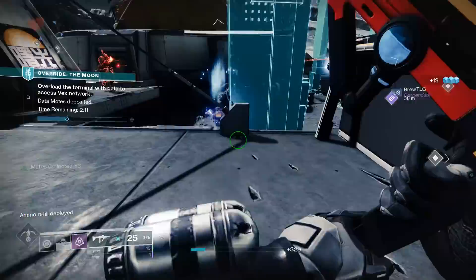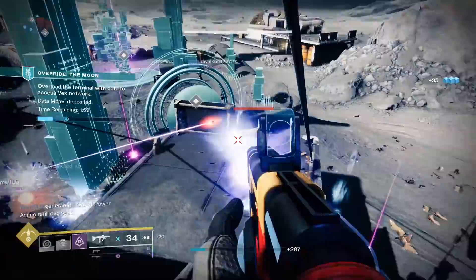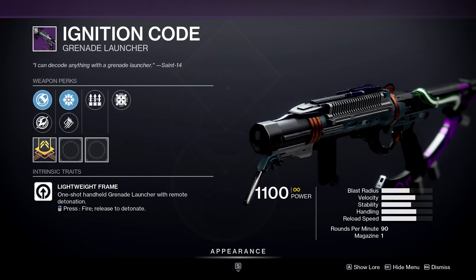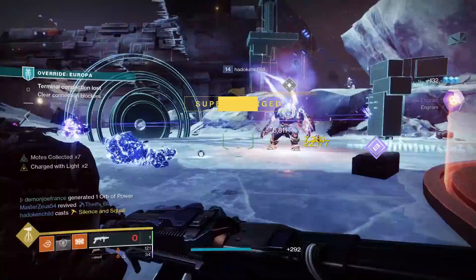To start today's video off, I wanted to choose the perfect weapon. Whenever it comes to a lot of the loot in Season of the Splicer, you have either really good stats, really cracked perk combinations, or extremely unique weapons that we haven't really seen before. This weapon right here is pretty much the embodiment of all of that. Of course, I'm going to be talking about the Ignition Code grenade launcher. This weapon belongs to the lightweight frame archetype of GLs, and you can farm it via the Override seasonal activity or the Umbral Engrams.